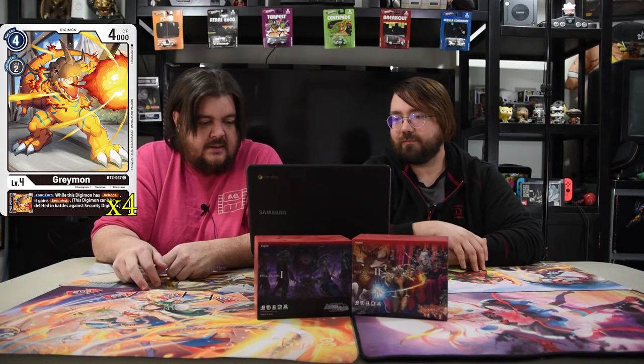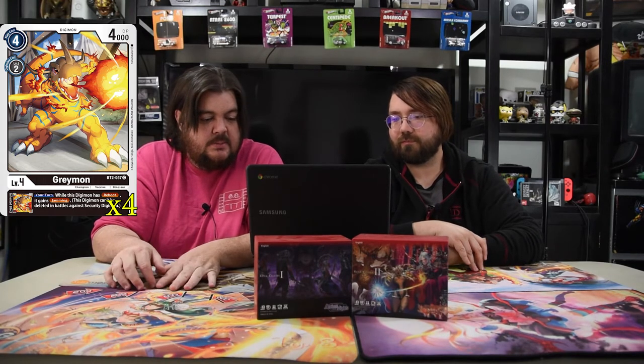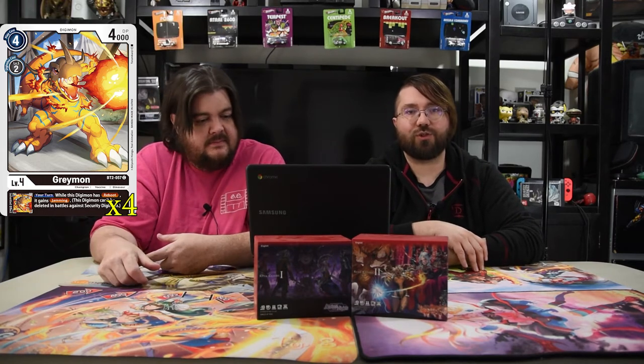Next is Greymon — the black Greymon. He is a four drop, 4000 DP, level four. He Digivolves for two, and his inherited ability is: your turn, while this Digimon has reboot, it gains jamming. So you don't have to worry about hitting anything in their security — you just swing in for the win all the time. That's ridiculous.